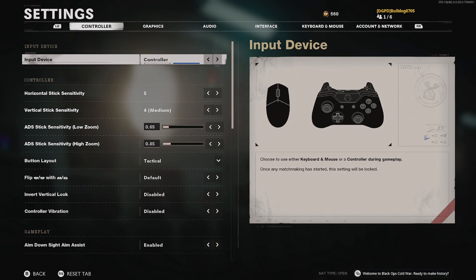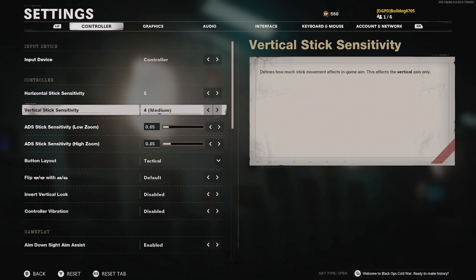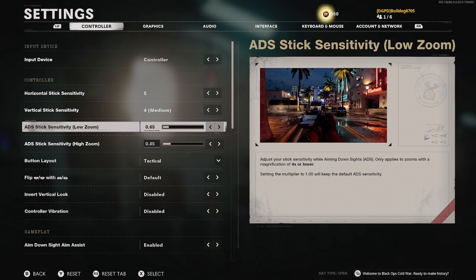I took away the camera so you can see the full screen. These settings are mainly going to be for multiplayer. Your first option is your input device — controller or mouse, whatever you're using. For me, my horizontal is on 5 sensitivity and my vertical is on 4. I know that's a little lower than what most people run, but I have a heavy thumb and tend to over-aim, so this definitely helps me out. For ADS sensitivity, the low zoom is for 4x zoom and lower — red dot sights and things like the VLK sight from Modern Warfare.